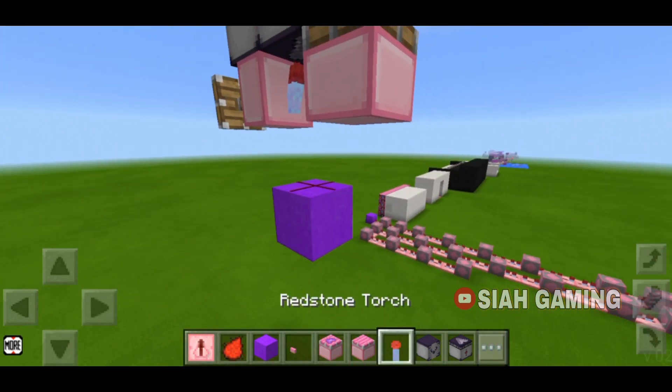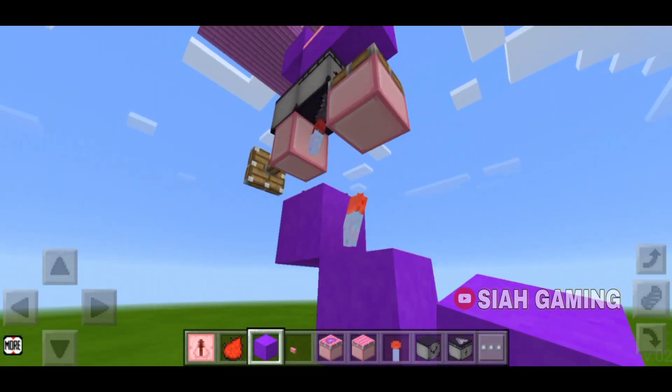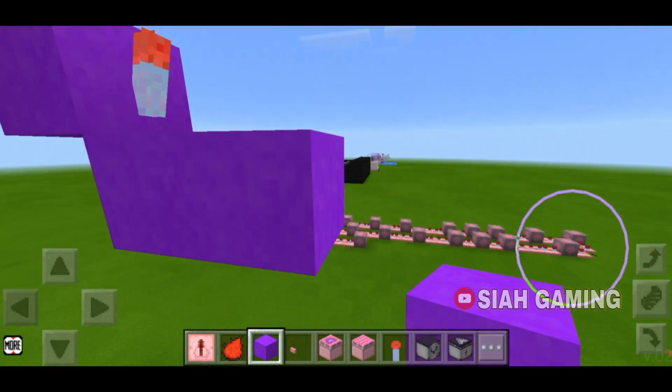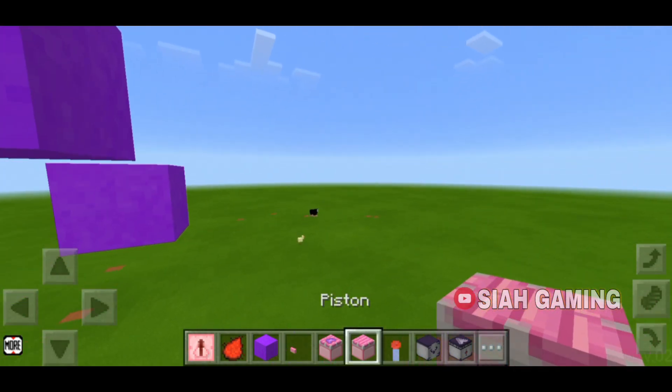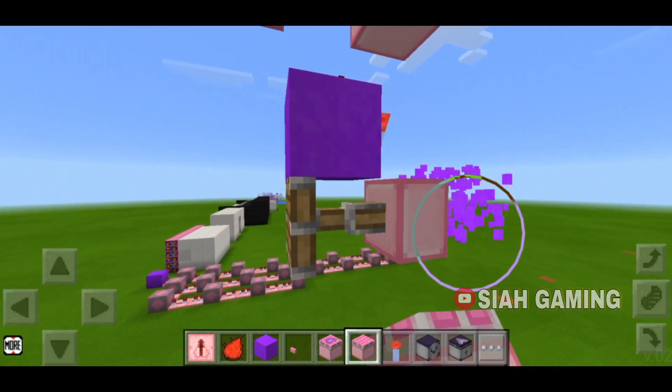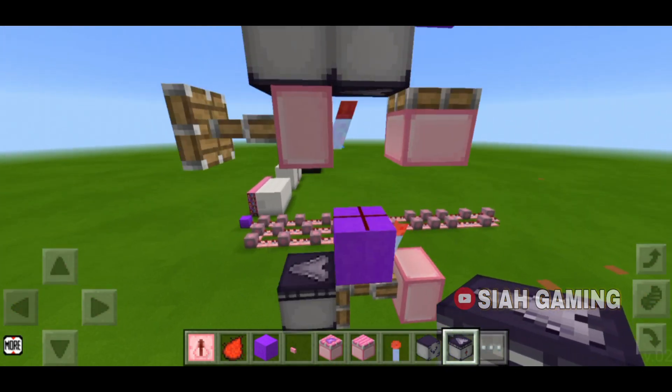Put a redstone torch, then put one block below it, then another one right here. Break this block, put a piston — this is extended — then put an observer like that.